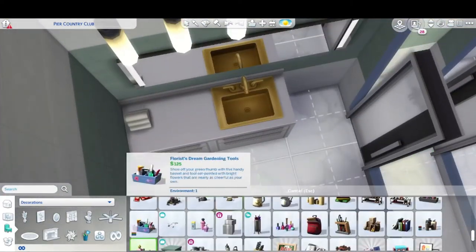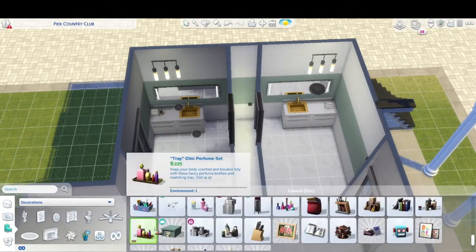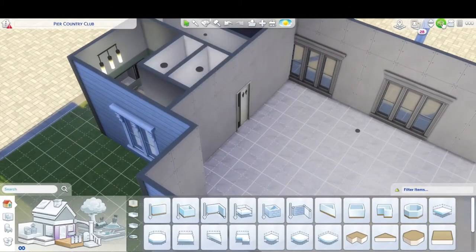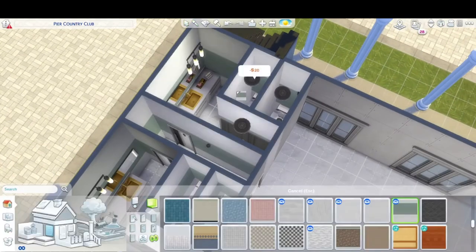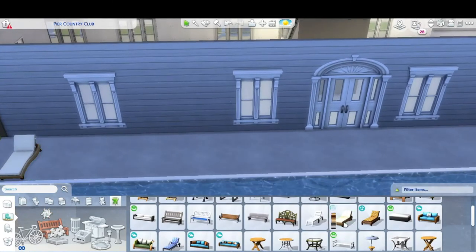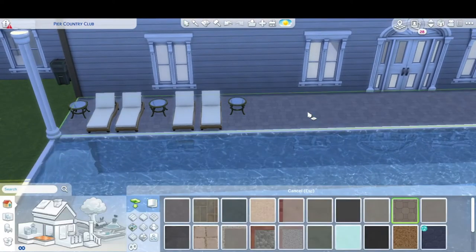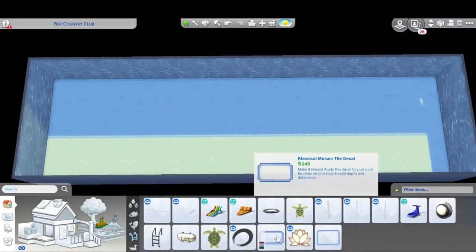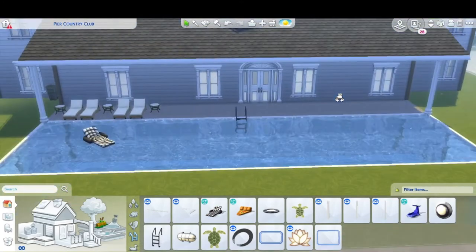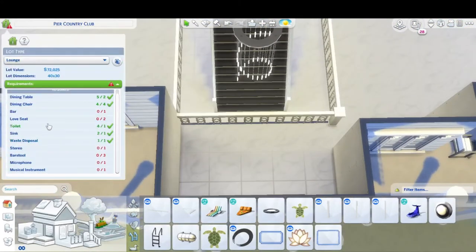I'm trying to figure out which bathroom I was working on — the men's or women's — and what accents to put in there. It has everything needed for the lounge lot trait, so you can download and use it. For the lower floor, I did the bathrooms first because I always do them last and then struggle to place them. Then I worked on the pool — it's got to be a nice pool. This is adults only — it's exclusive, no kids, a place to relax and have fun.